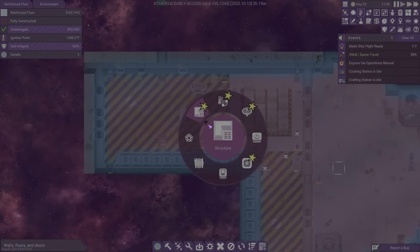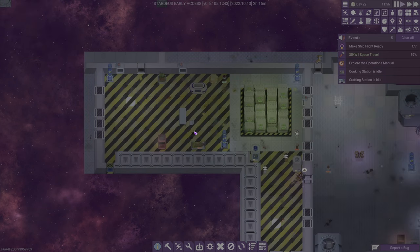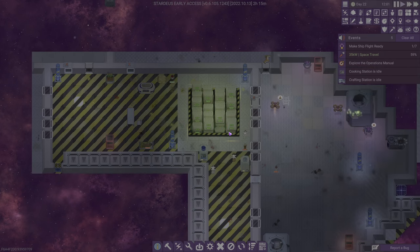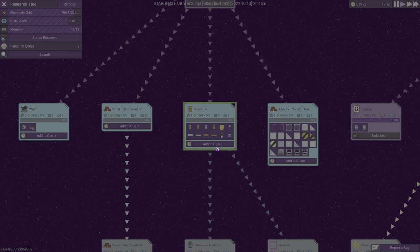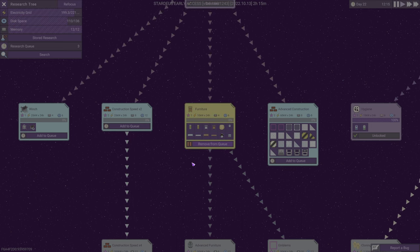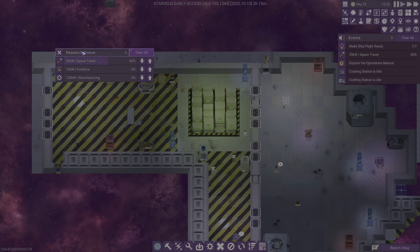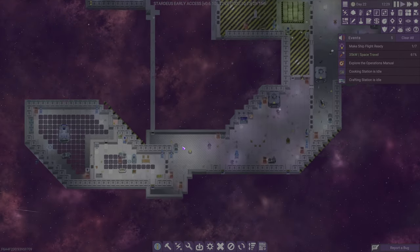Let's add a couple of beds. Oh, we had to get rid of furniture — oh my gosh, this is a nightmare. Furniture, add to queue. This is just awful. We need that sooner rather than later. I don't want to override space research, so we'll just leave it there.